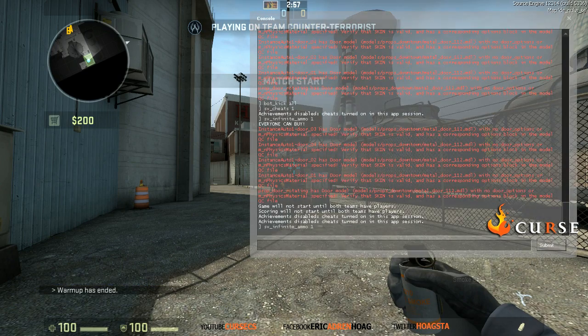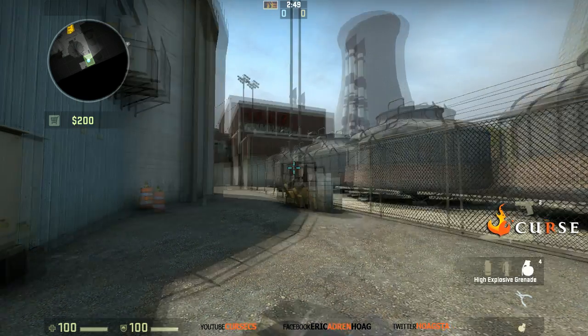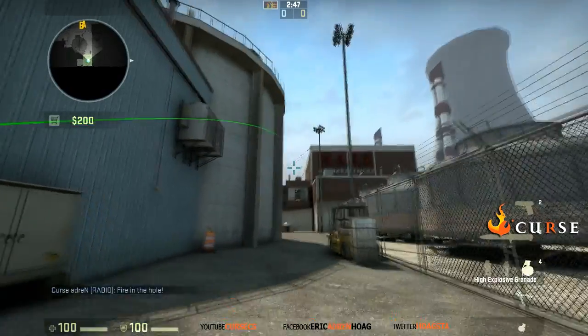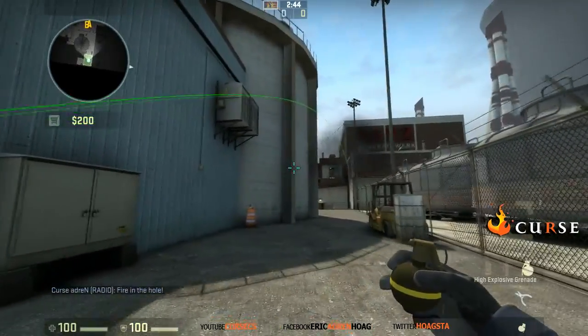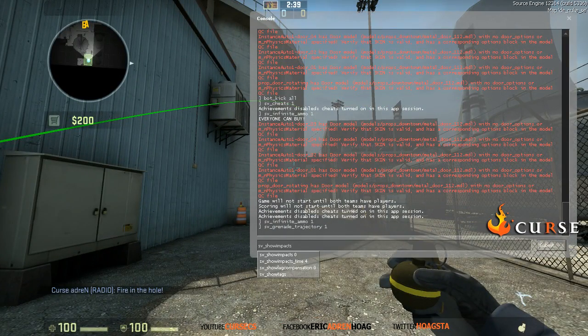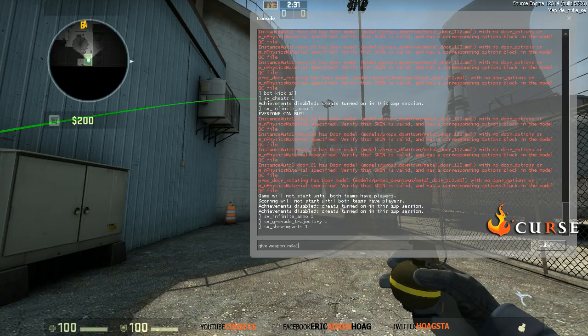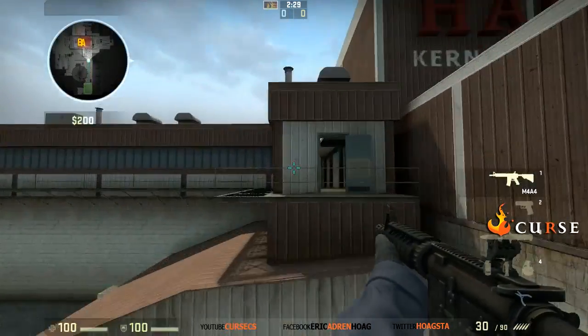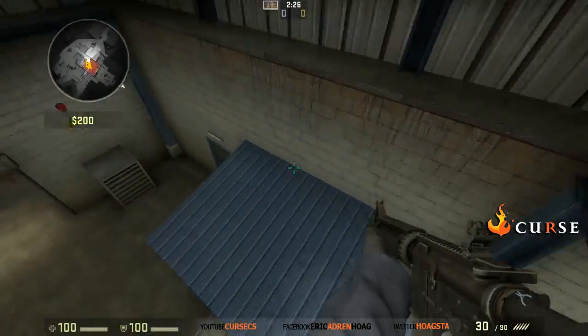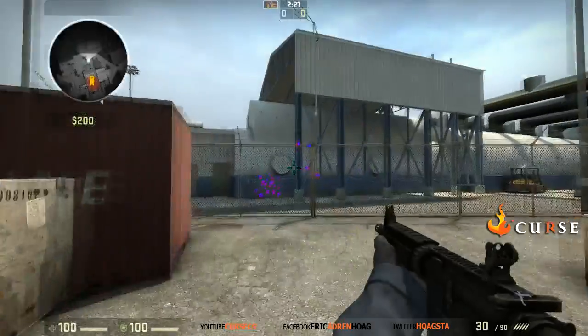If you want to know the grenade trajectory, you do sv_grenade_trajectory 1 and that'll help you see exactly where your grenade or your flashbang lands, so you can practice those. And if you want to know spamming spots and run around and shoot everything, it's sv_show_impacts 1 — so if you have an M4 you can go around and see what is spammable.